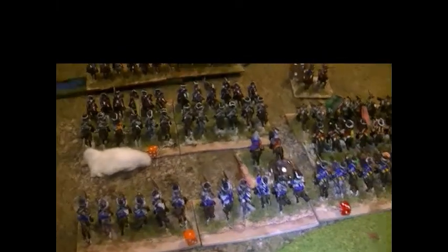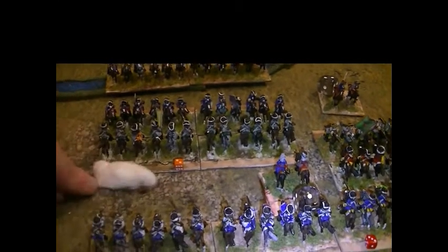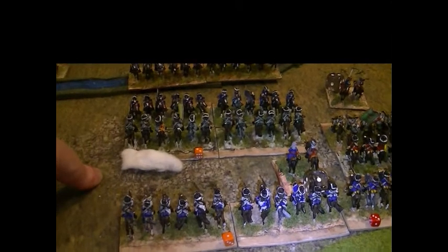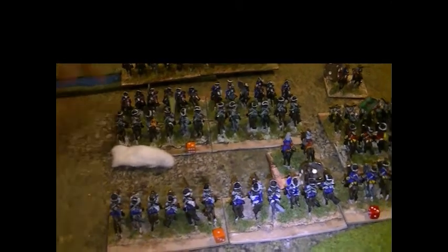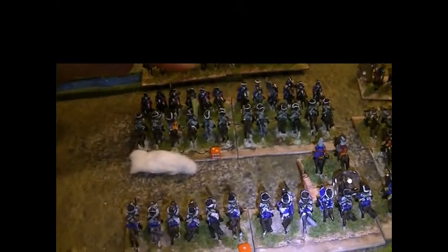So it is time to take morale tests. This unit is supported, so it gets plus one, but it is a poor cavalry unit, so it receives a minus one for that. It is also receiving supporting fire from the artillery, which is another minus one, and it has been contacted by an enemy unit, so minus one. That is three minuses but plus one, so minus two in total. It rolled nine, which is down to a seven, so the unit has failed.